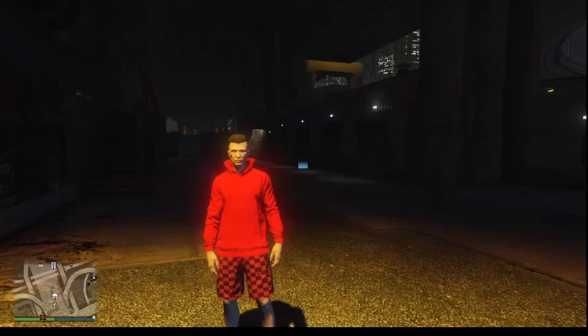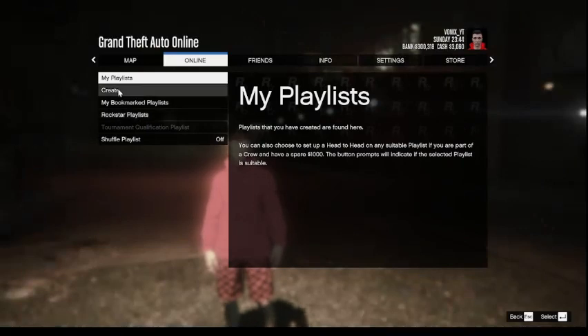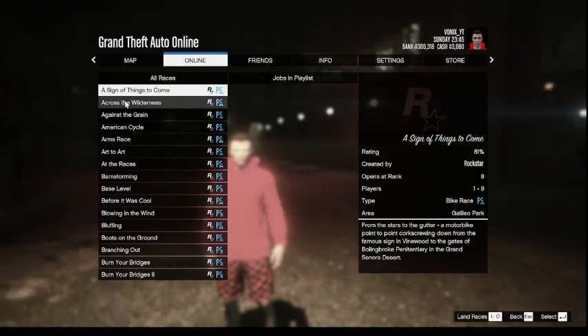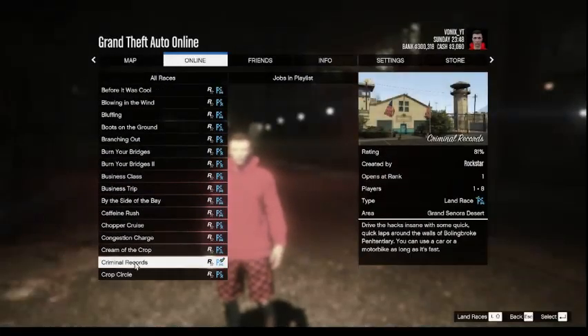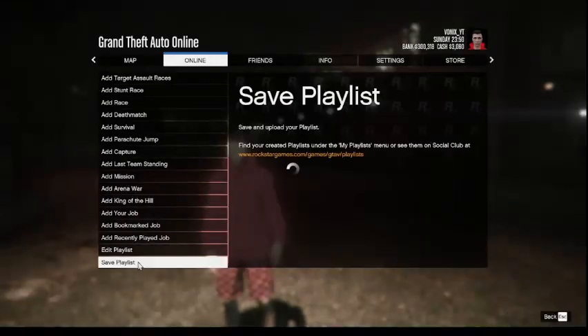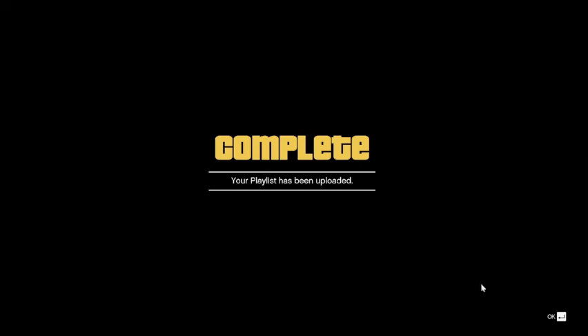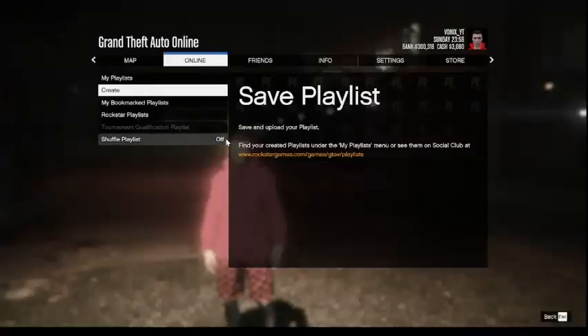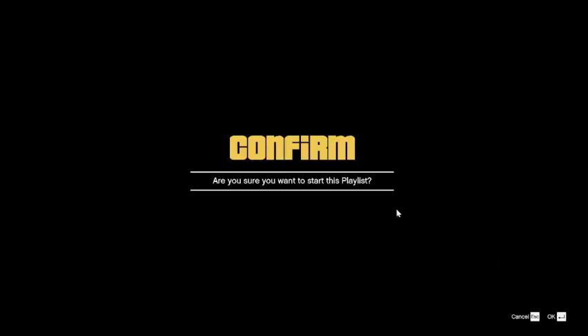Without further ado, let's get on with today's video. What you want to go ahead and do is just go to Online, go to Playlist, go to Create, go to Add Race, and then scroll down until you find one called Criminal Records — which is this one — and then just click on it, back out, and save it. Then click Select and just name it anything. You'll get this screen and then you just want to click OK.